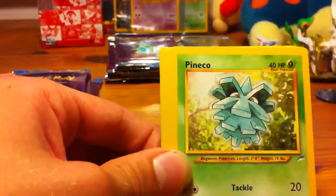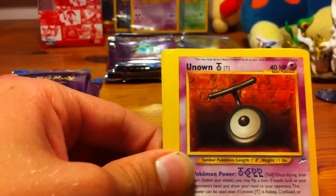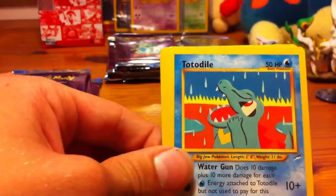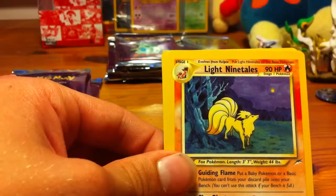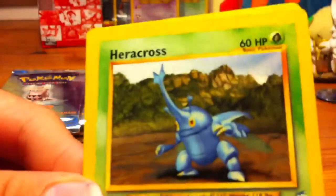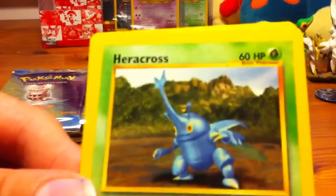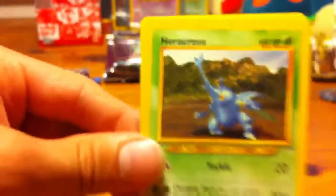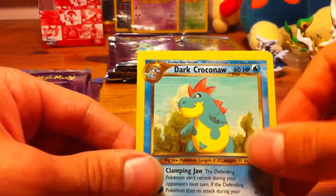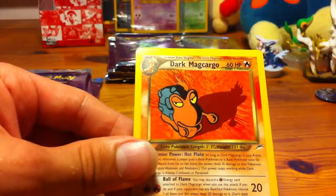Unknown L, Mantine, Pineco, Unknown T, Gligar, Sunkern, Totodile, and Light Ninetales again — love that card. A Heracross — that is pretty beast artwork as well, it's just a cool Pokemon too. A Dark Croconaw and a Dark Magcargo.